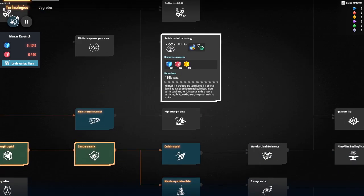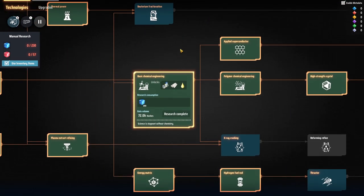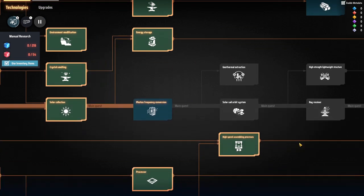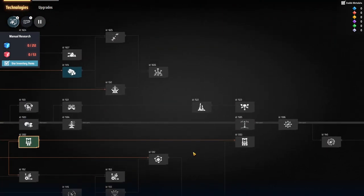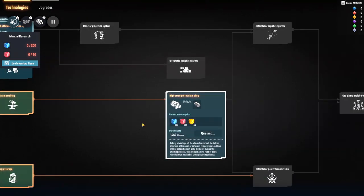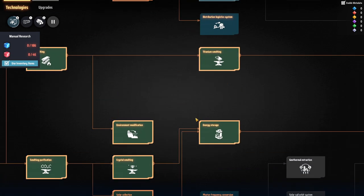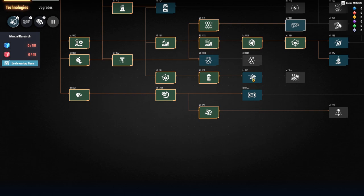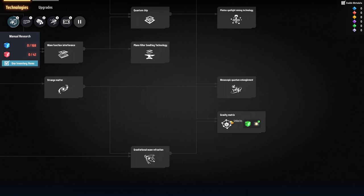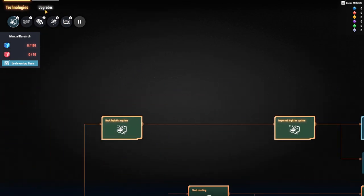We have to go through this route and I'm already making plastic, so that's fine. Those green crystals are silicon-based — good thing I'm getting more silicon going. The research tree is incredible. We're going to need that space program technology. Interplanetary logistics systems — I might not need that yet, but I'll queue up the thruster for it. I'll also need gravitational wave technology — that's the gravity matrix — which is research we'll need further down the line.